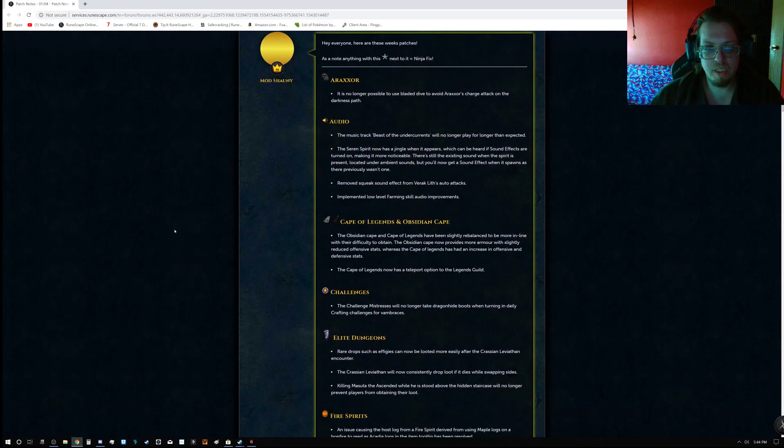There's something a little different this week versus previous patch weeks — there is a little Shuriken, or Throwing Star, next to some releases in the patch notes, which means it's a ninja fix. So I'll announce when there's a ninja fix so that if you're just listening along, you'll know.